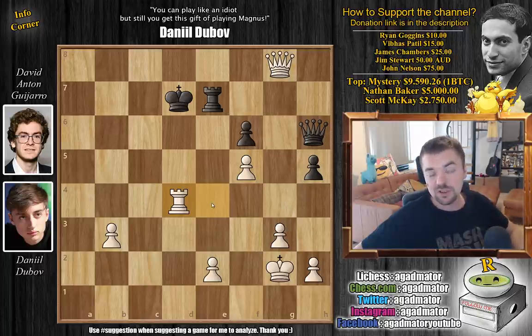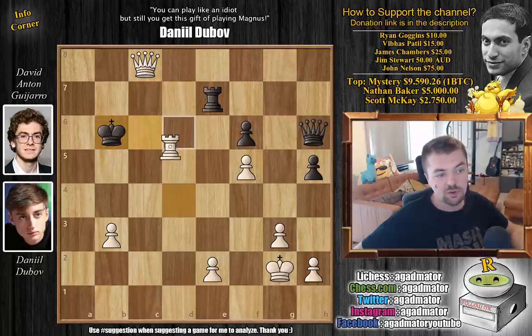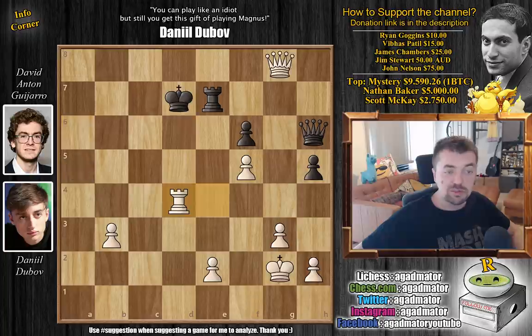And it was in this position that David Anton Guijarro resigned the game — there is nothing more to be done, he's getting checkmated. To show the full sequence: queen to C8 check, king to B6, rook to D6 check, king B5, and now a beautiful checkmate — queen C4 check, king A5, and rook to A6 checkmate. After rook to D4 check, Guijarro resigned. What a wonderful victory for Daniil Dubov.